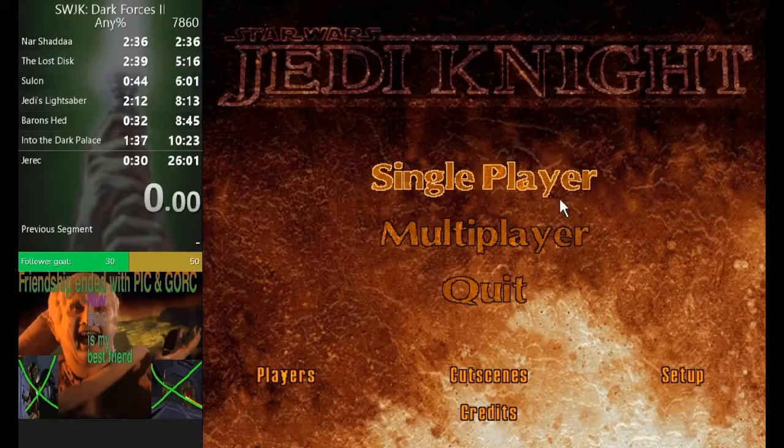My friends, after many trials and tribulations, Still Floating has achieved a 25 minute 42 second run in Jedi Knight, making him the fifth ever person to break the sub-26 barrier. Anyone who's been watching knows that this run has been way overdue as the skills had clearly been there for a while, but the run just never came together until now, crushing his old PB of 26:17 with a whopping 35 second improvement. Huge congrats to Floating, GGs, well played.